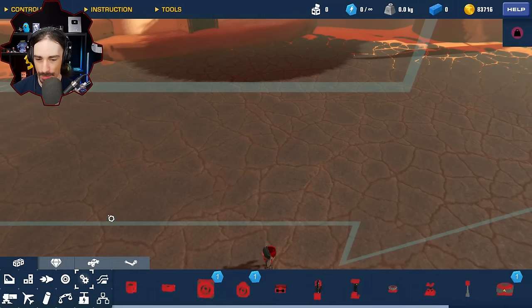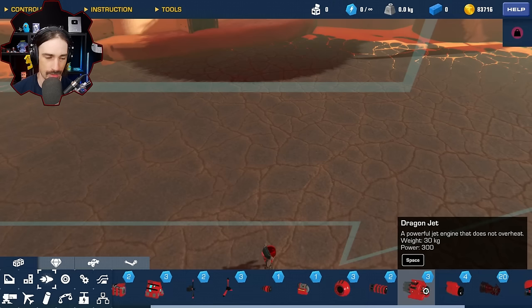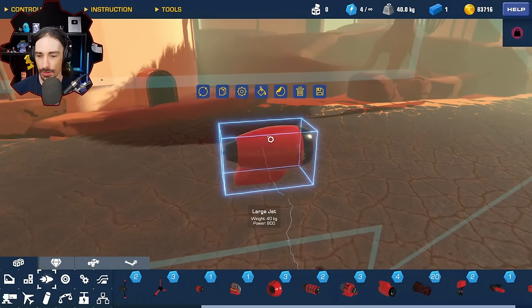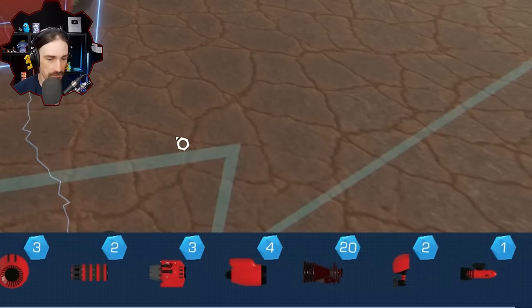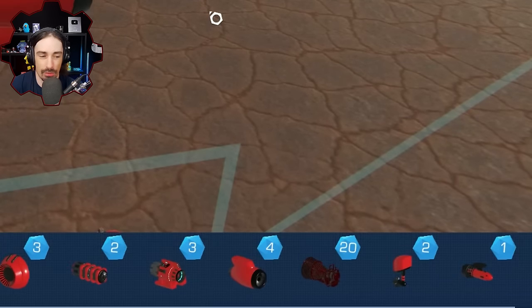Thinking about thrust options, he considers that space thrusters cost the same as dragon jets but dragon jets are a bit better. He finds one option that costs only four power cores and considers using one or two for thrust. He calculates that spending one extra power core gives about 150% additional thrust power for only a 25% increase in power cores, which seems like a good deal. He wants to use a lot of power couplers since that's the whole aesthetic of the challenge.